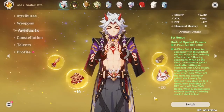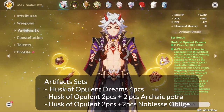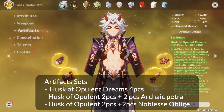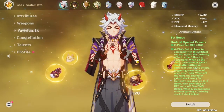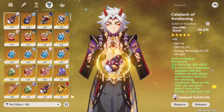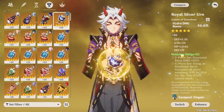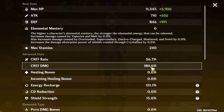For artifact sets, the obvious choice is Husk of Opulent Dreams. The 2-piece gives 30% defense, which converts to attack for Itto in burst. The 4-piece gives stacks whether on or off field, each providing 6% defense and 6% Geo damage bonus, which ultimately converts to more damage for Itto. If you don't have it, combine 2-piece Husk with 2-piece Archaic Petra, or 2-piece Husk with 2-piece Noblesse Oblige.